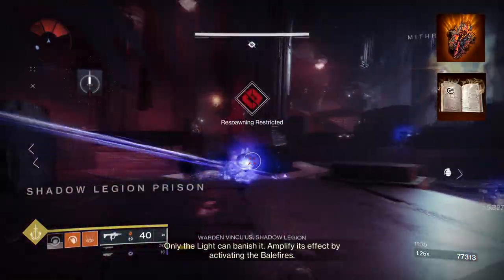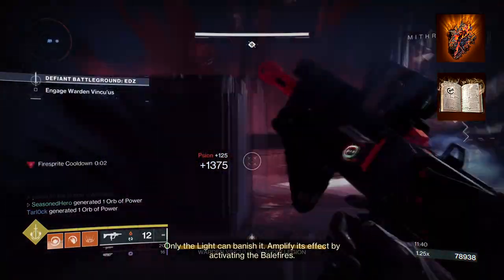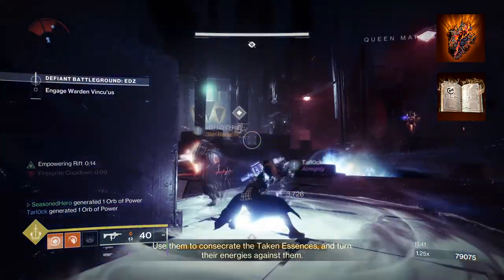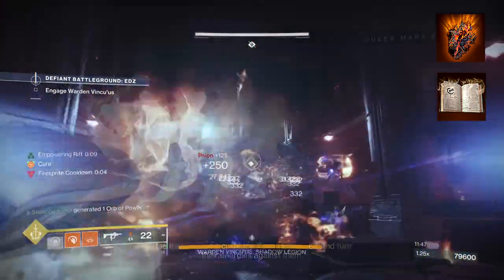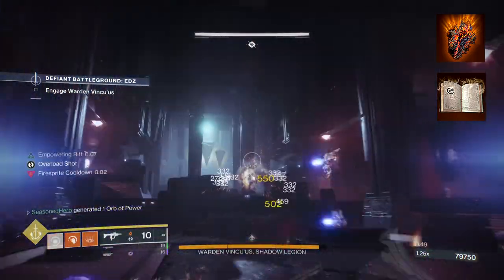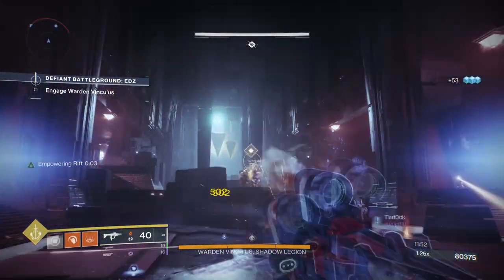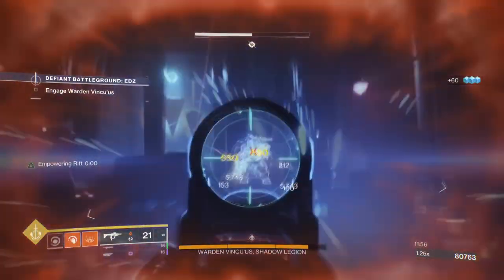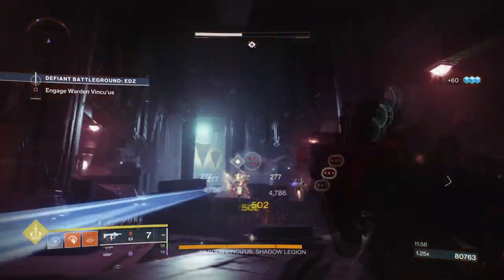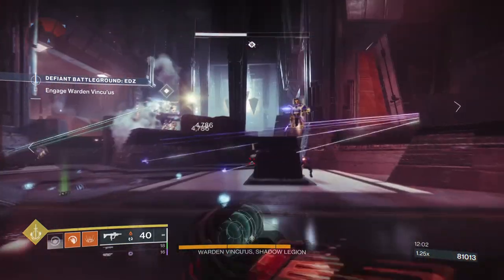To start, you're going to want to have Touch of Flames so that fusion grenades can explode twice. Then you'll want Heat Rises, where you can use your weapons and abilities while gliding in the air — while airborne and with Heat Rises active, getting a kill will grant you melee energy. The Warlock's Aspects section doesn't offer a lot until you hit the Fragments section. Touch of Flames is really the main aspect you'll want, since without it, the Starfire Protocol and everything else will fall apart.